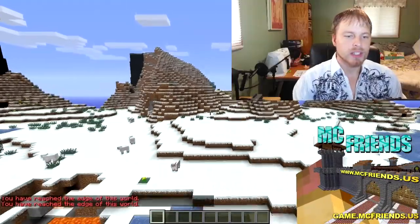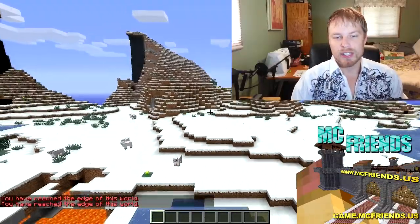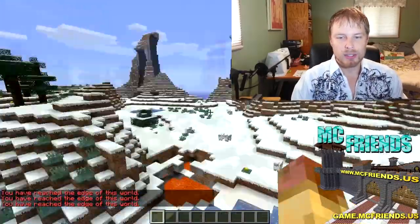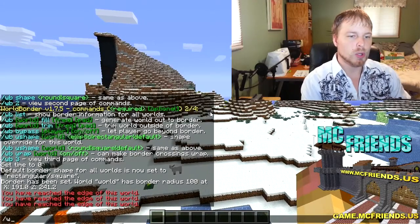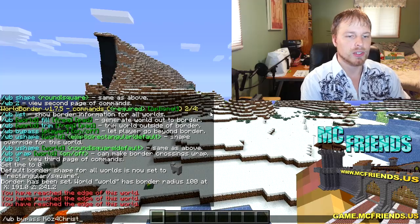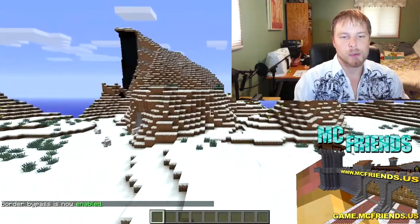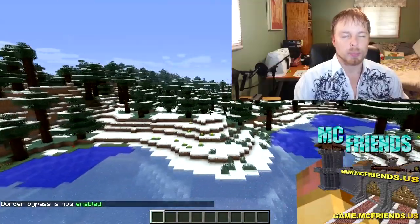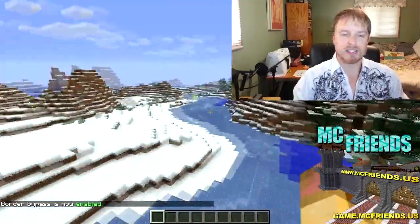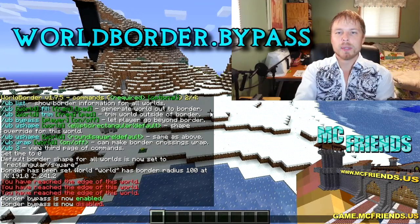There it is — you've reached the edge of the world. That's kind of cool. Even ops are restrained by it. The only way to bypass it is if you do `wb bypass`, and then your name. Now that that's enabled I can go past it, but as soon as the server restarts that goes away.